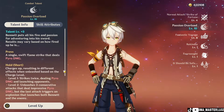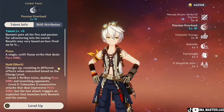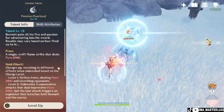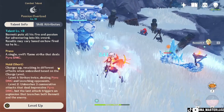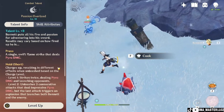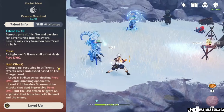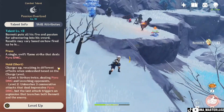Bennett's elemental skill will turn your damage into pyro damage, and there are three types of elemental skill. The first is a tap, which does one single strike of pyro damage. The second, by holding the elemental skill for about one second, is charge level 1 — it strikes twice and deals pyro damage, launching the opponent. The third, charge level 2, unleashes three consecutive attacks of pyro damage, but the last one triggers an explosion that launches both Bennett and the enemy.